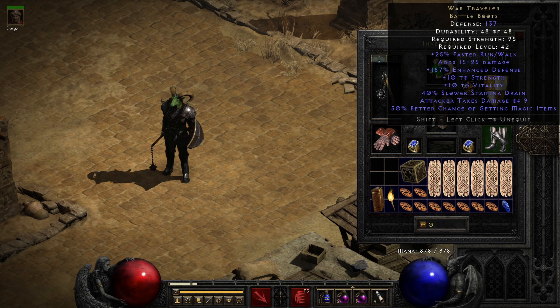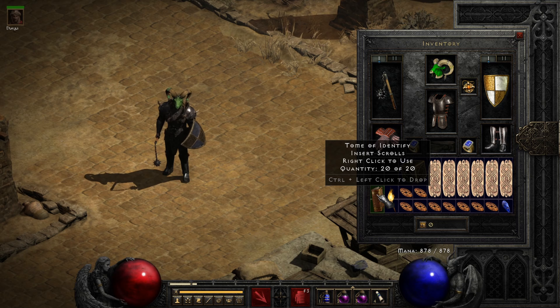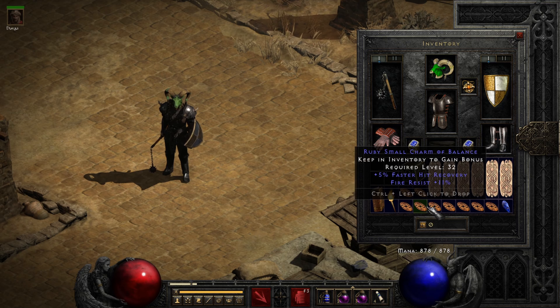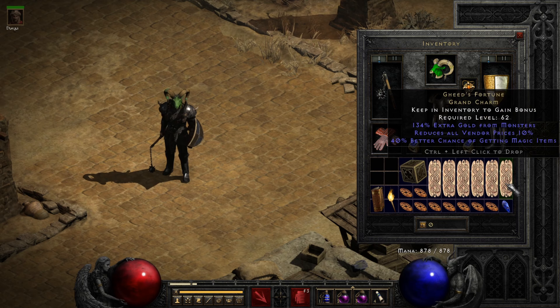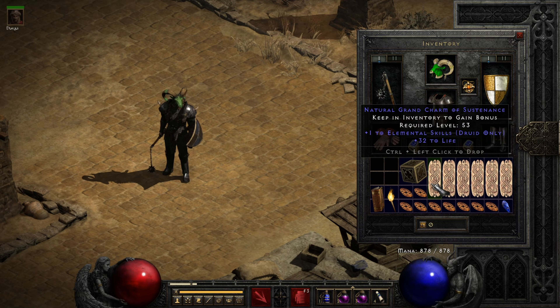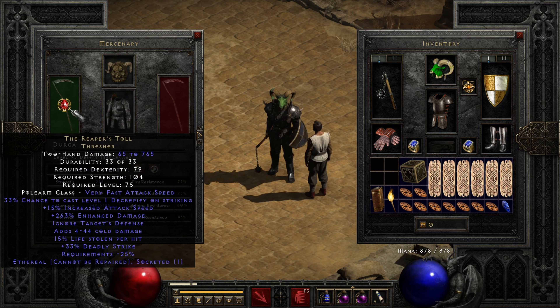This is going to be an example of how an endgame Windy Druid plays in hell. We're going to do Terror Zones as they come up, all of the usual hotbeds of farming excellence, and we are also going to get into some multiplayer games. If you want to know in great detail exactly what our build is and what our items are and why, there is a video for that — I will link it below in the description.